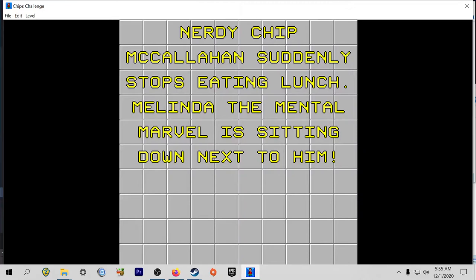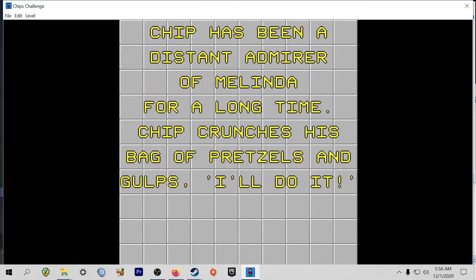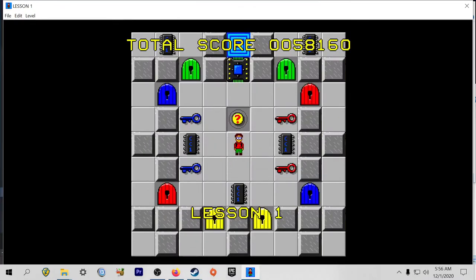Nerdy Chip McCallaghan suddenly stops eating lunch. Melinda the mental marvel is sitting down next to him. Melinda smiles. 'Chip,' she says, 'if you finish the challenge you can join our computer club, the Bitbusters.' Chip has been a distant admirer of Melinda for a long time. Chip crunches his bag of pretzels and gulps, 'I'll do it.' I didn't realize that there was a story to this.